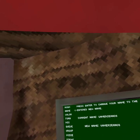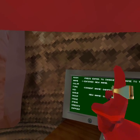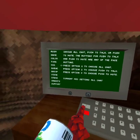So everything on the computer we got: room, name, colour, turn, mic, queue, group, voice, items, credits, and support. If you go all the way down to support, let's see what this is.